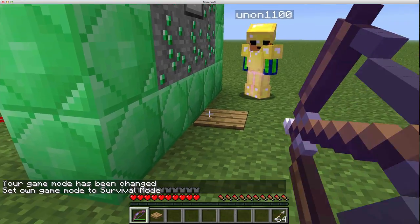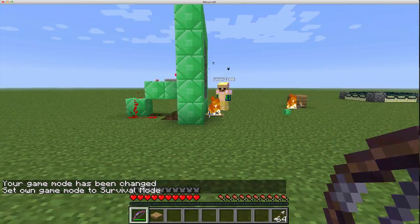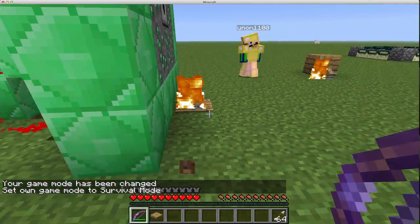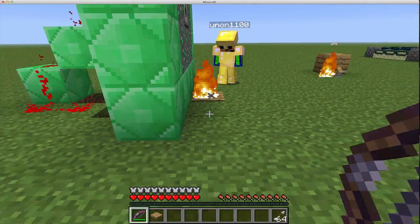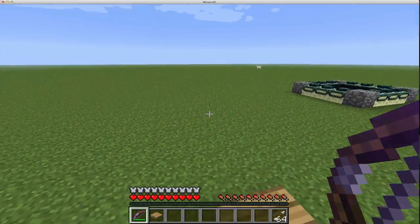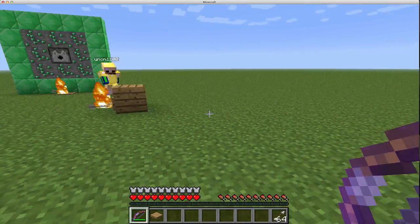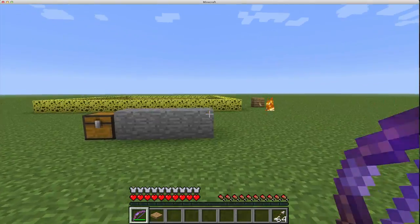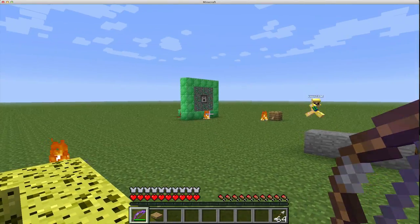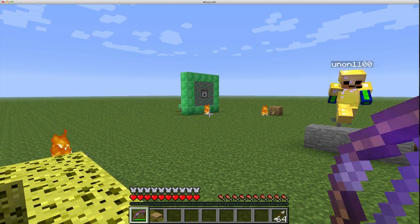Now guess what you can do with a wooden pressure plate - arrows can activate them. Before, there was a particle bug where arrows could only activate a pressure plate if there were particles next to them, like if it were raining or if you had fire by them. That's the only way they could activate a pressure plate. Kind of weird.